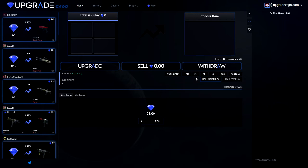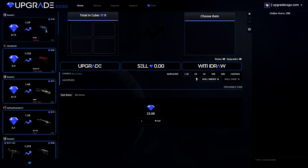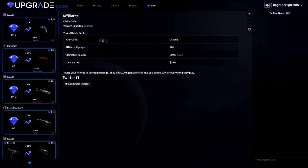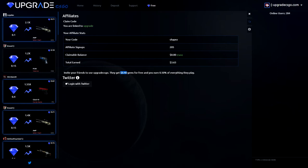And today we are going to do the $1 to an hour challenge. But before we get into the video, if you want to get yourself some free money on Upgrade CSGO, make sure you click on the free coin tab right here and type in my code SHAPES. You can type it in right here, click on claim, and you will get 40 cents instantly for free. Go for it boys.